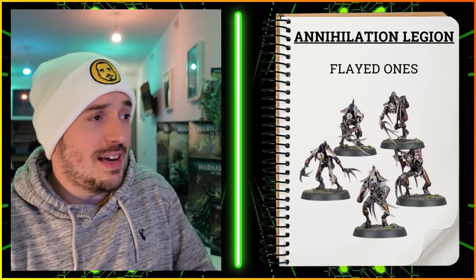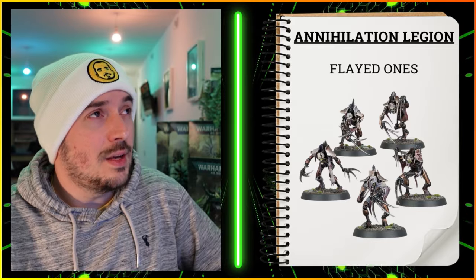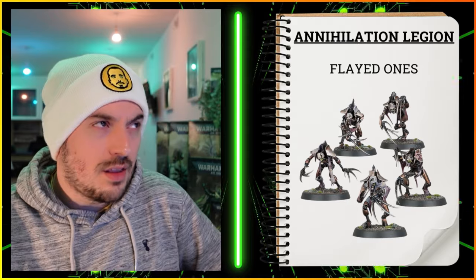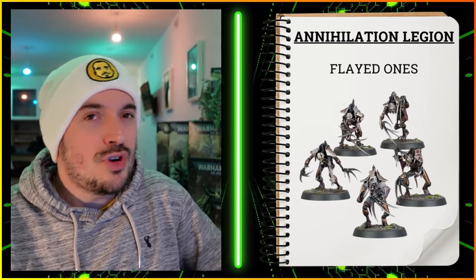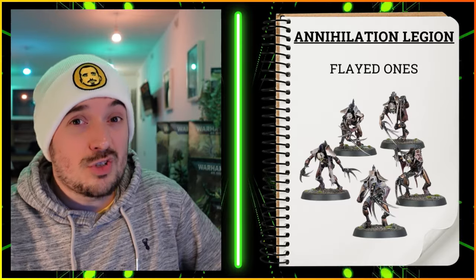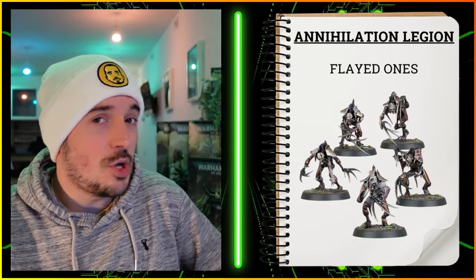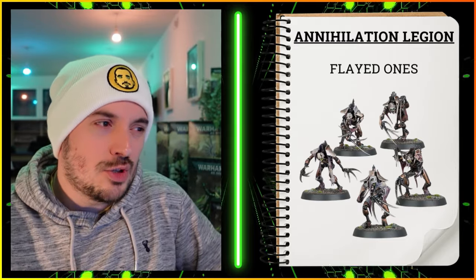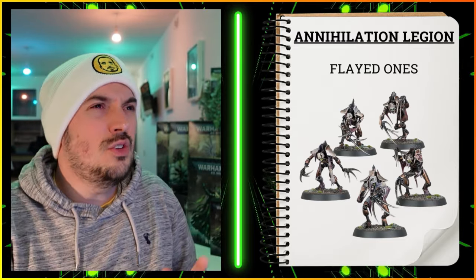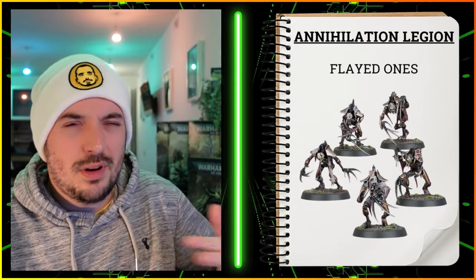Number three: Flayed Ones. They've got the relevant keyword — the detachment rule doesn't just apply to Destroyers, it also covers Flayed Ones. GW probably spotted there weren't that many melee Destroyer units, so Flayed Ones were added in. They can use the same stratagems as Skorpekh Destroyers — Mark of Death and so on. The main difference is they lack a character or leader to lead the unit, which also means no enhancements. Honestly, the main reason Flayed Ones are in my list is because we lack keyword options in this detachment.